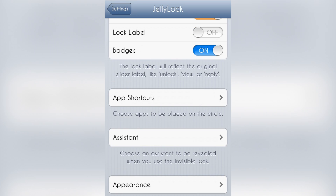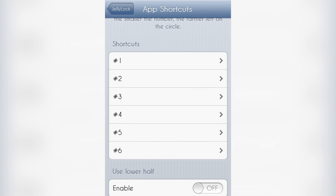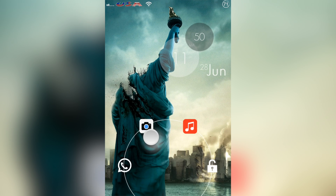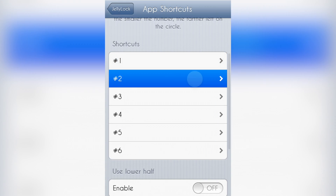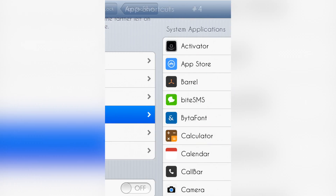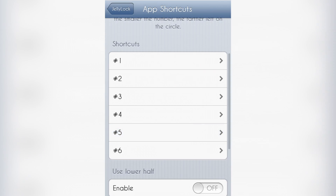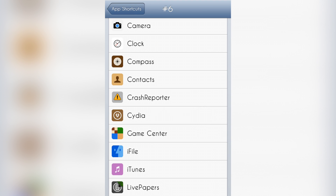Lock label does that but I don't like it that much. App shortcuts — that's what I just showed you. Let's change the first one to calculator. The second one we can change to Track 8. Then we can do calendar, compass, contacts, and the last one is going to be my files.